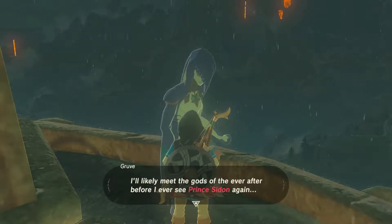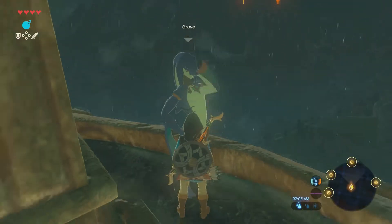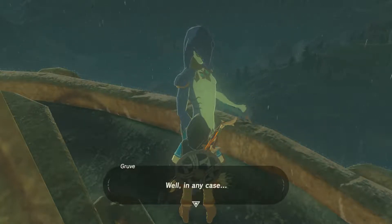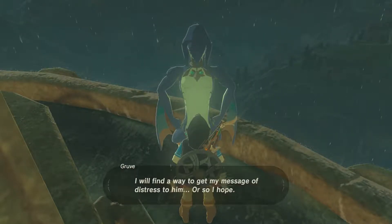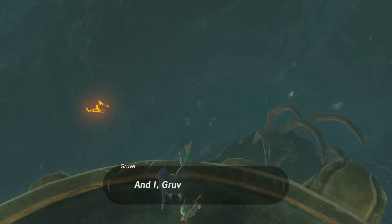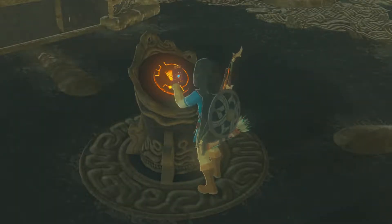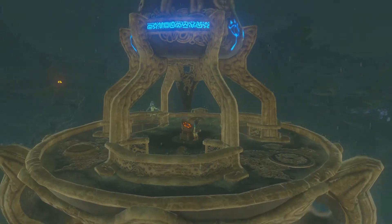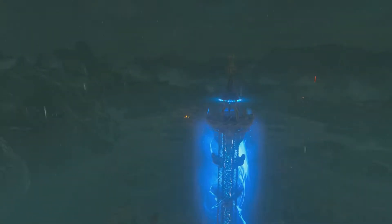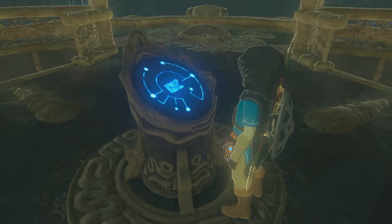It's too high up — I'm likely to meet the gods of the Ever After before I ever see Prince Sidon again. Mr. Hylian, I must apologize. It will be some time before I can get back to Prince Sidon. Please, you must leave me here and go on ahead. Sorry, didn't mean to scare you, dude. Well, it looks like we have found the Zora. Let's activate the Sheikah Tower — they were looking for a Hylian, which is me. Now we can teleport here. Awesome sauce.